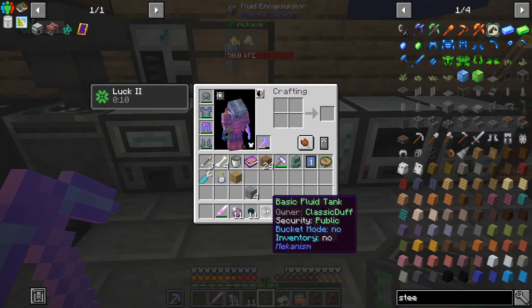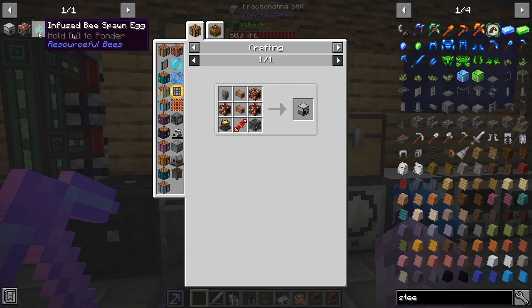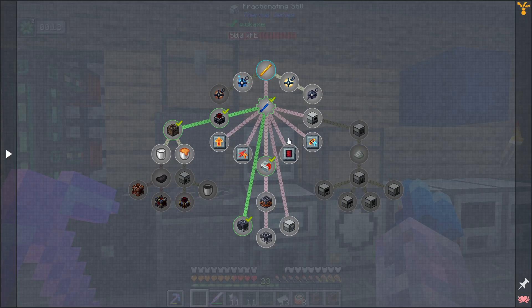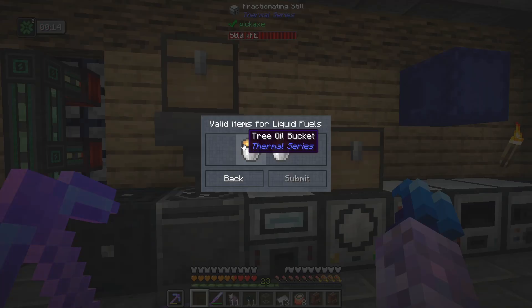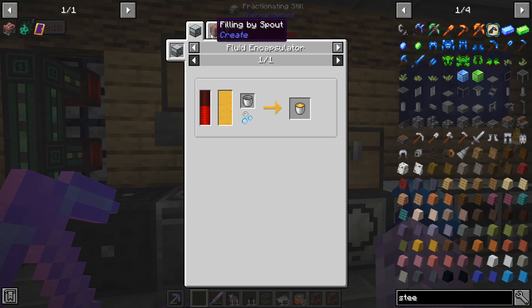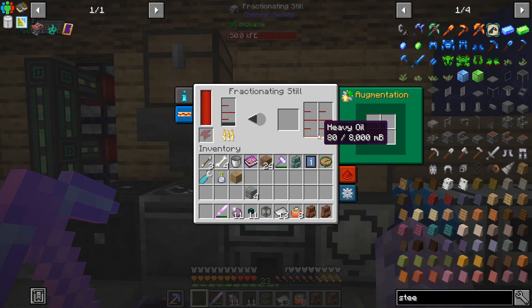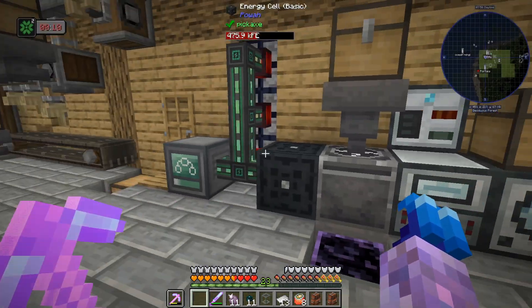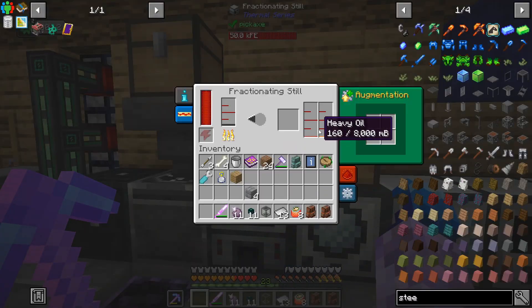I've got crude oil in here — that's going to get processed. To complete this quest we can chuck it in the fractioning still as well. There's a tree oil bucket or refined fuel — so we're going to be getting refined fuel, light oil, or heavy oil. We're getting a little bit of light and a little bit of heavy. We can refine that again in a fractioning still — this is where XNet would be handy. We could fluid extract from this and filter which fluid goes where, but probably just another fractioning still would be ideal.